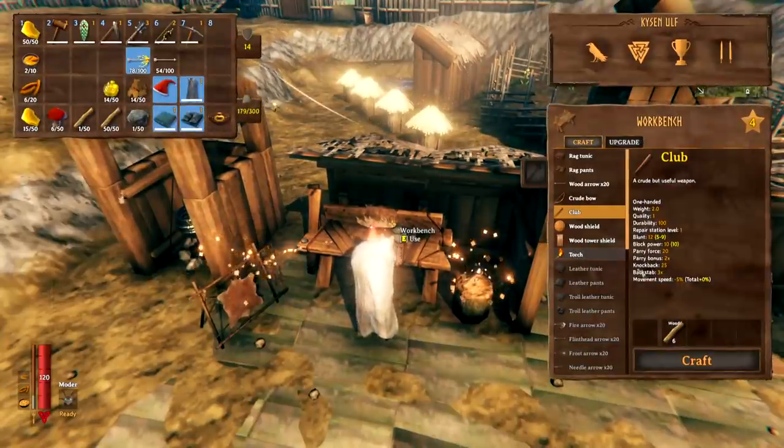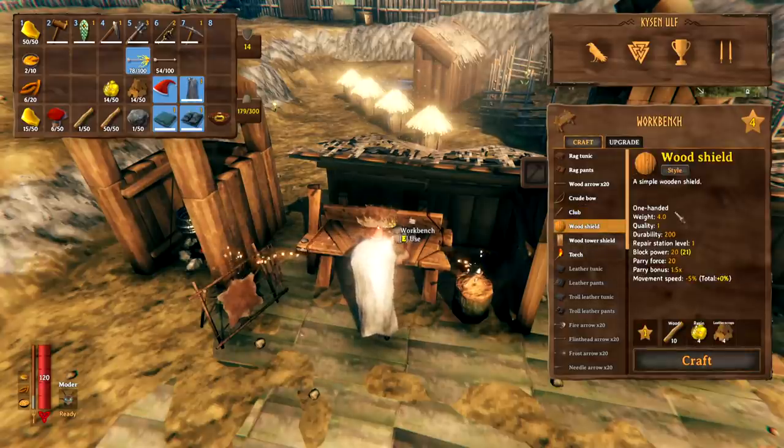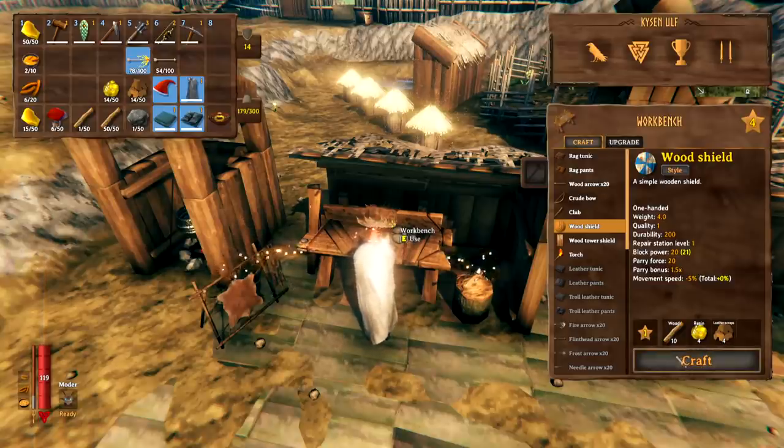Another tip people weren't aware of: when you're making a wooden shield, before you hit craft you can go to the style button and choose the style of shield you want — like a blue shield, for example. And did you also know that while crafting you can click again to cancel the craft if you've done it by accident? Two little tips in one.